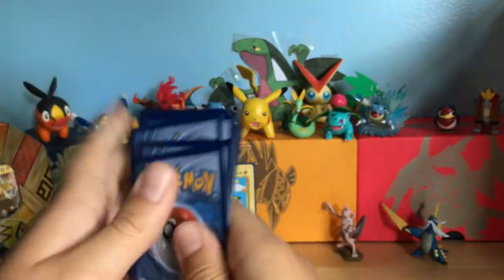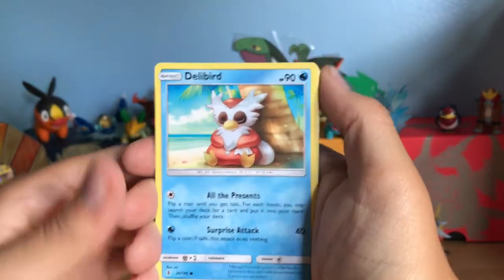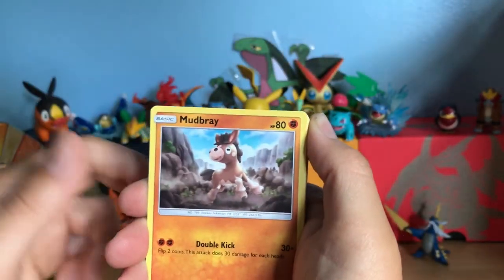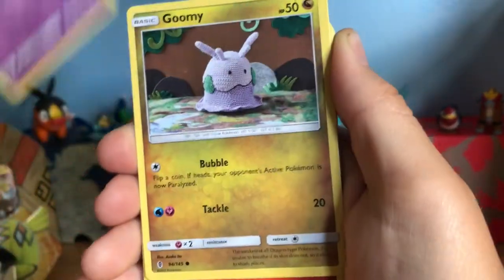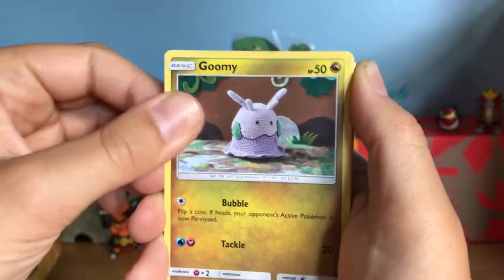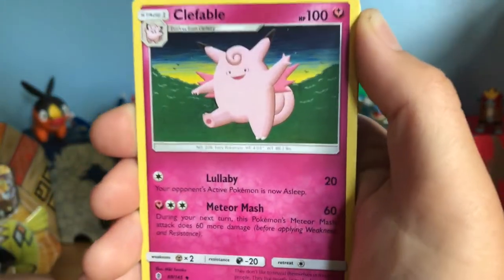One, two, three, four — let's see what we've got. Alright: Delibird, Mudbray, Slowpoke, Goomy, Rockruff, Fire Energy, Clefable.